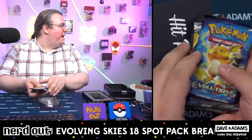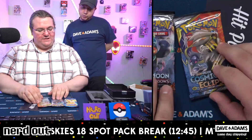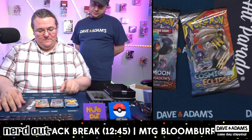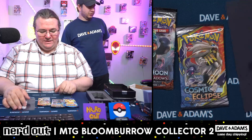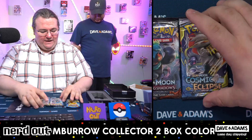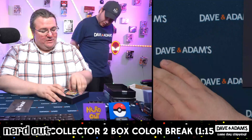Opening some Crack-A-Pack — Evolutions and two Sun and Moon: Cosmic Eclipse and Burning Shadows. That's not a bad box at all. Evolutions packs are like 25 bucks a pack at minimum. Cosmic's decent, and Burning Shadows — I think it's slept on a little bit. That's not bad at all.